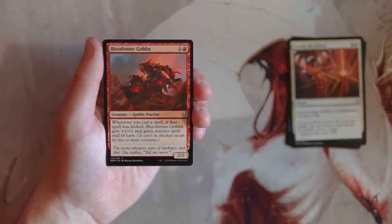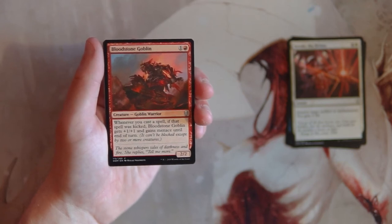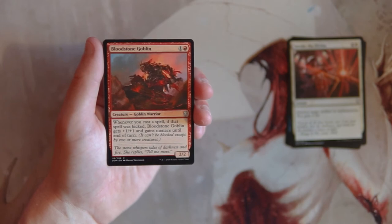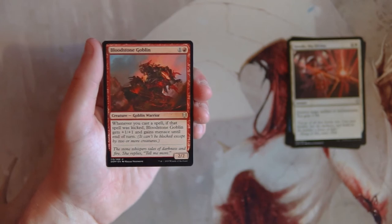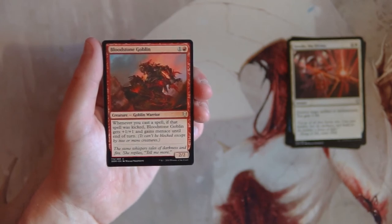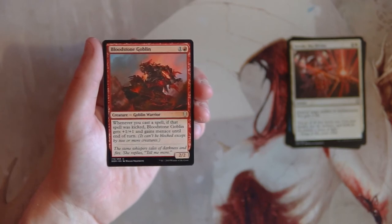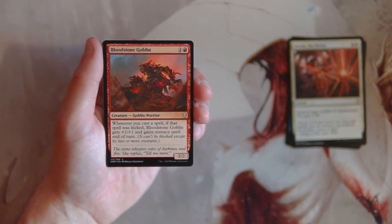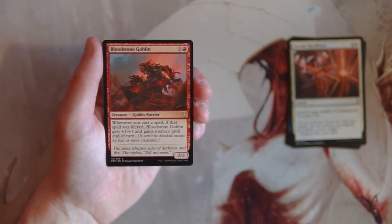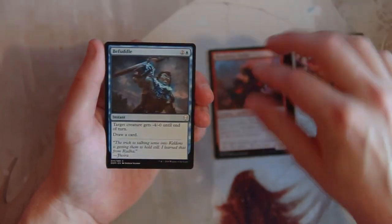Bloodstone Goblin is a 2/2 for one and a red. Whenever you cast a kicked spell, it gets plus one plus one and gains menace until end of turn. This is just a very above-average two-drop — a 2/2 for two is solid, and the added bonus of buffing and gaining menace when you kick something is pretty cool. Kicking is a popular mechanic in this set. I like this card but it's not really a first pick — it's definitely good though.